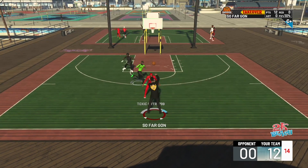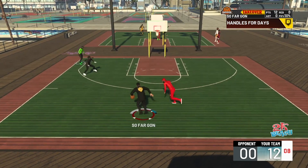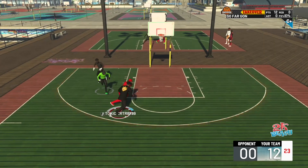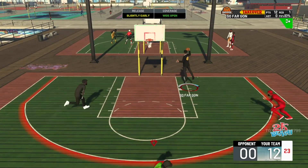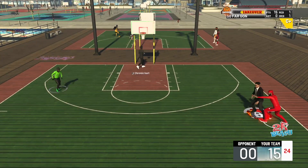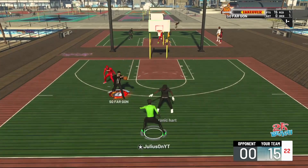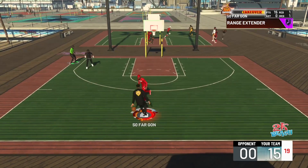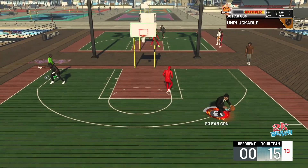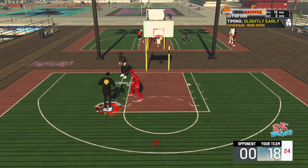Some of you are probably saying this build doesn't get hall of fame playmaking. But you guys only need quick first step gold, handles for days gold, and unpluckable bronze - that's literally all you need. The extra playmaking badges aren't really necessary. Look how deep I'm shooting with an 81 three-pointer - shooting is definitely back. In my opinion this is a twos build - an ISO twos. I wouldn't really recommend running it on a threes court ISO, but you can. Twos is just more fun for me.